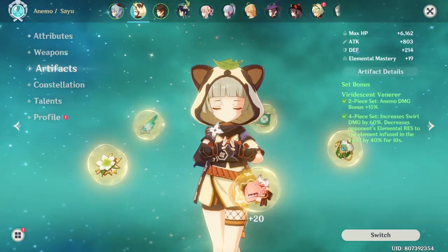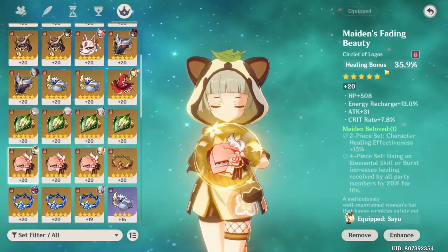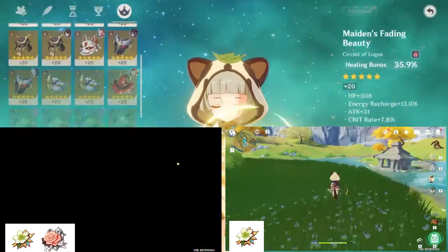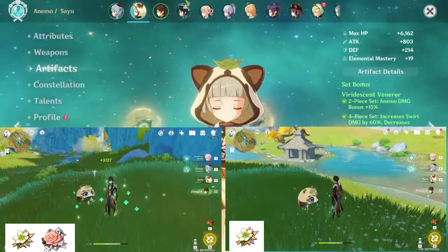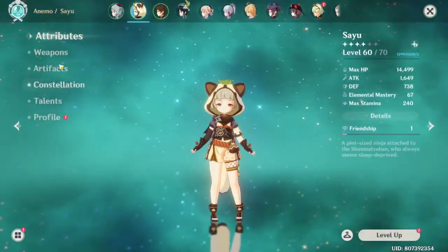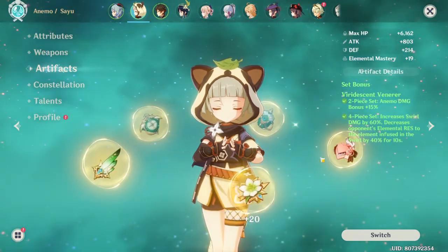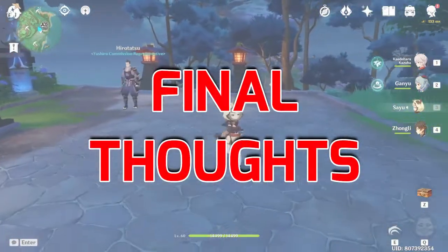Since she's an Anemo character, her artifact would of course be the Viridescent Venerer set — it's the best set for Anemo. My Sayu build is a healing support. I've tested between the VV set and the Maiden set. My final recommendation for artifacts is four pieces of Maiden's Beloved, with the circlet being a healing bonus piece.